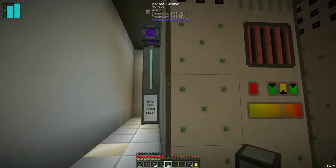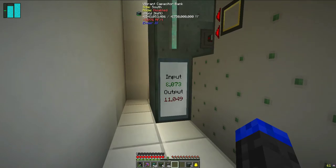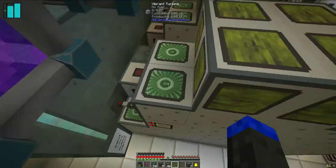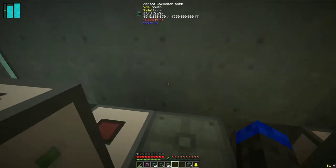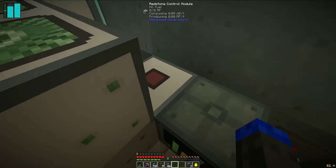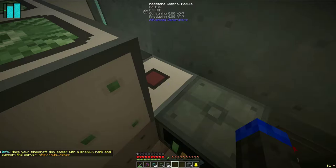These three kick on and they all power up this vibrant capacitor bank, which has a capacity of four and three-quarter billion. Right now, we're bringing in about 7,000 to 8,000 from some passive sources of power generation, but we're putting out 11,000, so over time this thing drops down. What happens when it does is this power monitor from Ender-IO is connected to the vibrant capacitor bank, and it's set to emit a redstone signal when we're less than 90%. So as soon as we get below 90, it puts out a redstone signal. This redstone control module, which is part of the generator, when it sees a signal, it's set to turn on fuel use — so that goes ahead and turns on the generator.